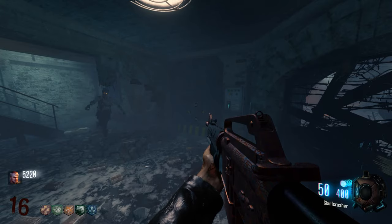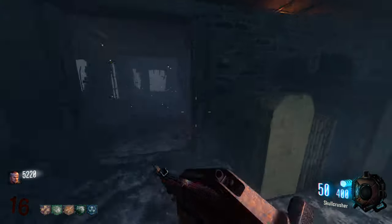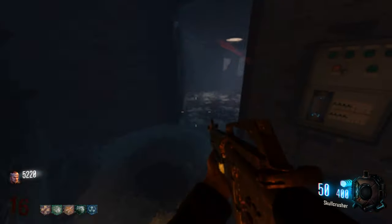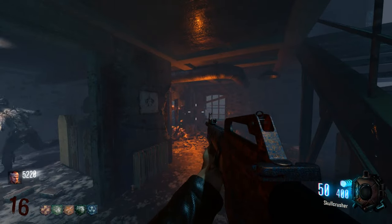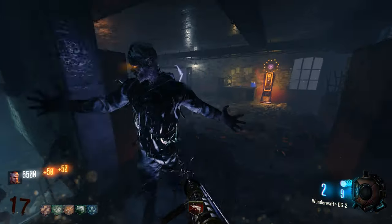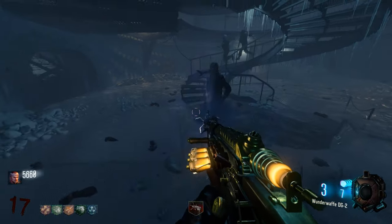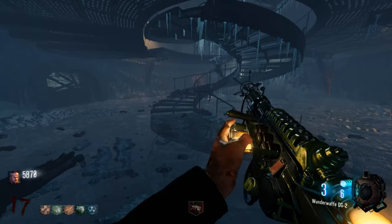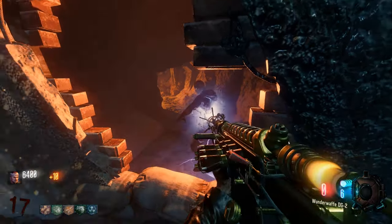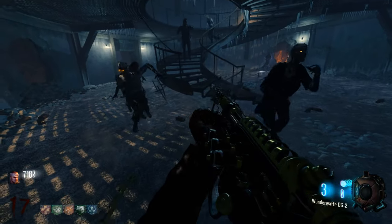Is Easter egg done yet? I think so. But in this version, instead of just spawning a power-up, you get a little extra with this easter egg's completion. The door opens. I'm not sure why I'm wasting the wonder weapon - I know it's the most powerful weapon on the map. Easter egg is complete. George has been killed at least one time - or sent away at least one time. I don't remember the rest of the Easter eggs on this map, I know there's some extra ones on this version but I don't remember what they are.